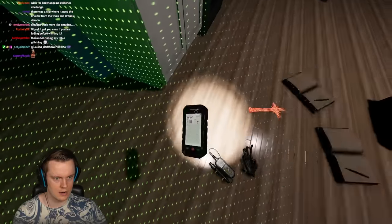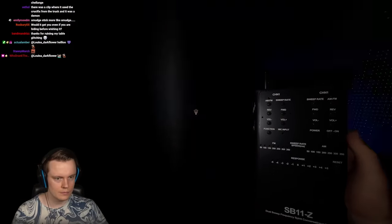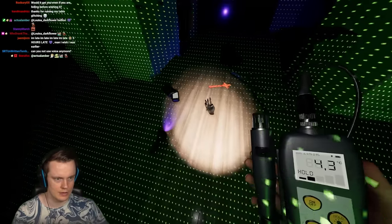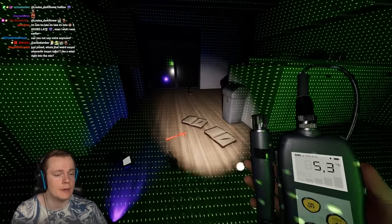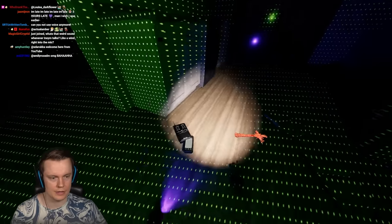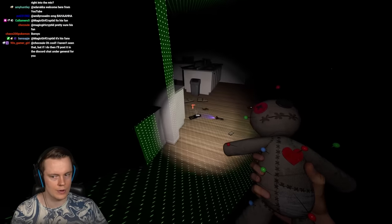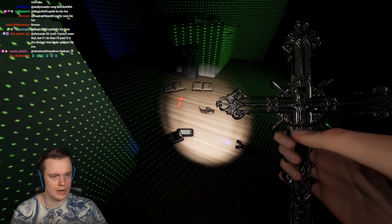I really want to get spirit box — probably not spirit box then. Is it freezing? We have no evidence yet. Is it a Goryo with EMF5 again? Let's try for writing. We're not getting lots of evidence because we have very low activity settings. We're supposed to use the cursed possessions to make the ghost more active.